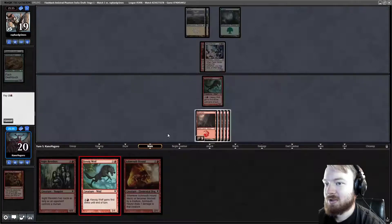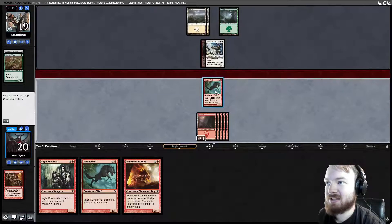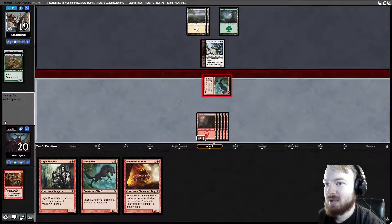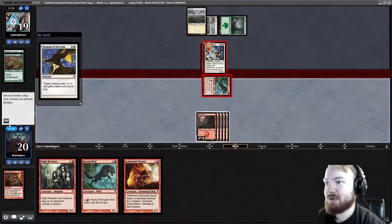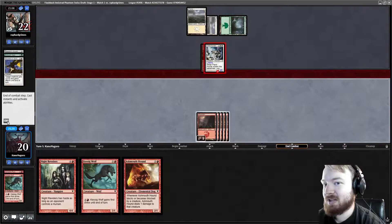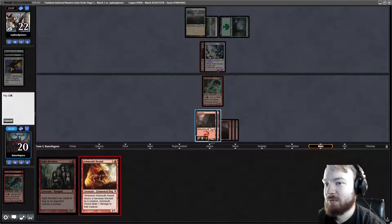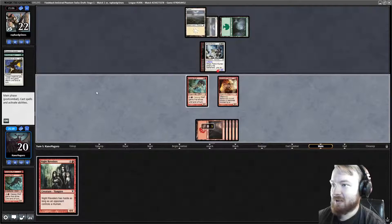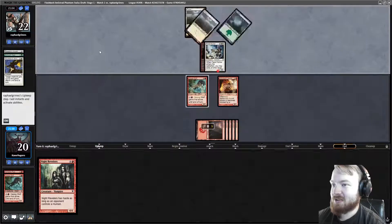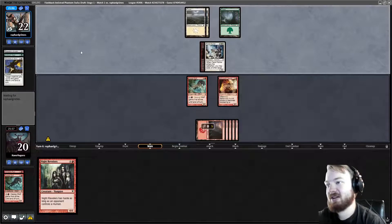We untap, draw a Kessig Wolf, play it, pass the turn. Night Revelers having haste is actually really good versus Fiend Hunter. Opponent passes. Draw Ash Mouthhound. In an attempt to be more mana efficient, we're going to attack with Kessig Wolf and see if our opponent blocks. If they have Moment of Heroism, they will block. I am not going to activate Kessig Wolf because they have Moment of Heroism. Opponent gains three life, does not lose Fiend Hunter. We play another Kessig Wolf and then Ash Mouthhound. Activating Kessig Wolf there — our opponent was telegraphing the combat trick so hard — was definitely not the correct choice, especially after having already seen it.